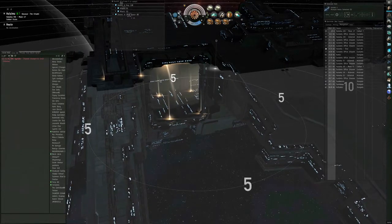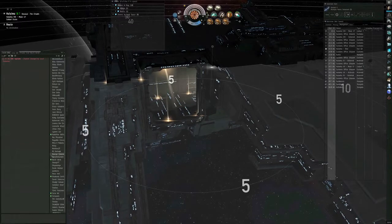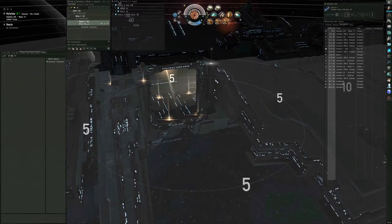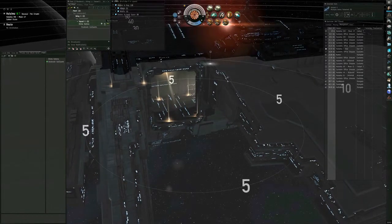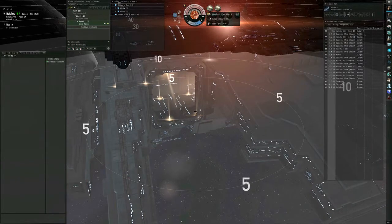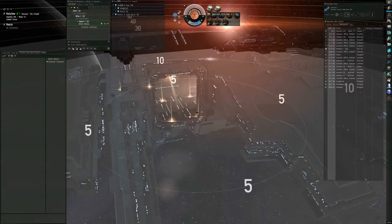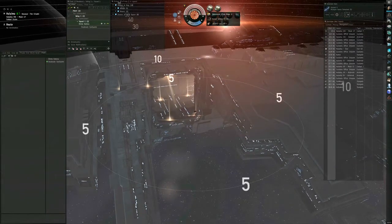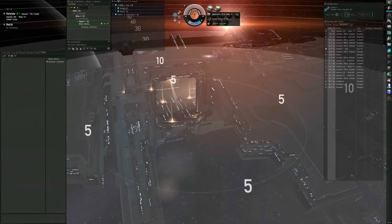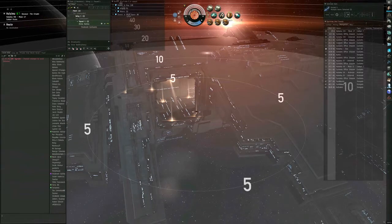Before we proceed, because I'm going for ore, I want to get some bonuses — I and other corp members are trained to boost mining output. So we're going to form a fleet. When I form a fleet, my fleet window shows up in the upper left-hand corner. Without the squad boost my mining modules produce 996 cubic meters per 180 seconds, and with the boost on they produce 1,076 cubic meters per 180 seconds. That's because I have Mining Foreman 4 trained. I'm training Mining Foreman 5 so I can get into an Orca and do better boosting for the corp.